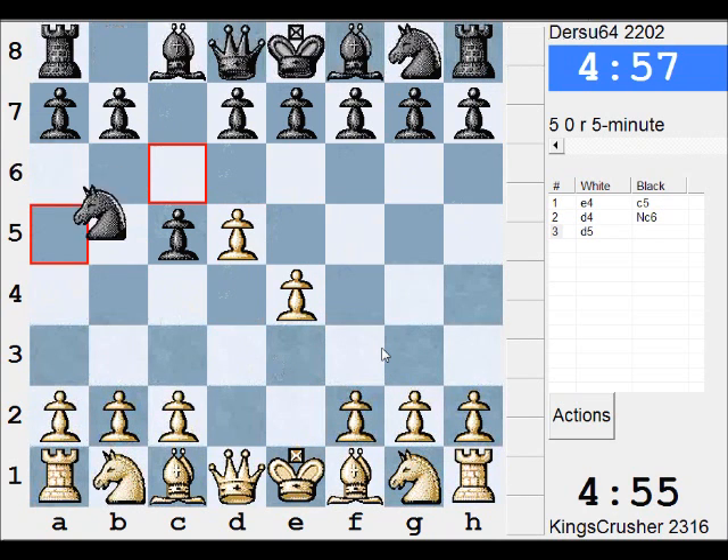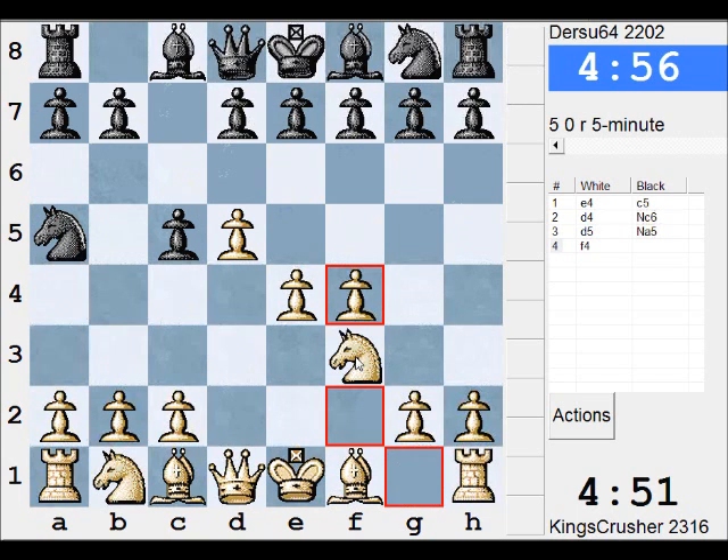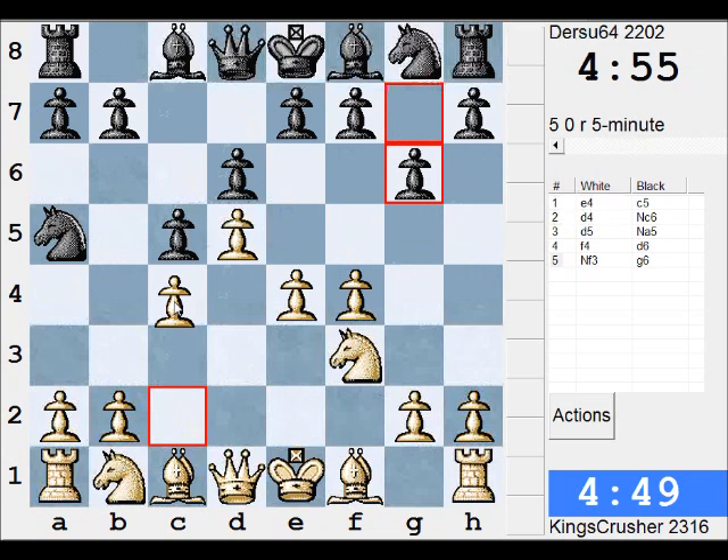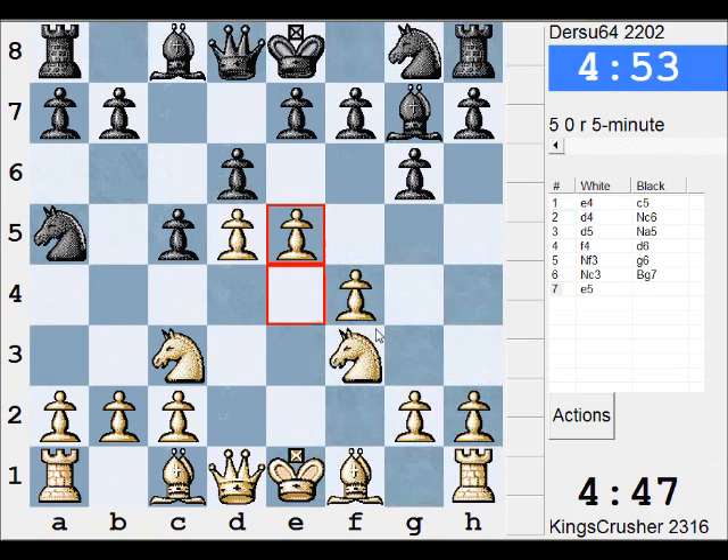Oh what? What is this? I'm hoping he didn't expect d4, it was just a pre-move. I think I'll go for a quick e5 and Bd5, Bb5.